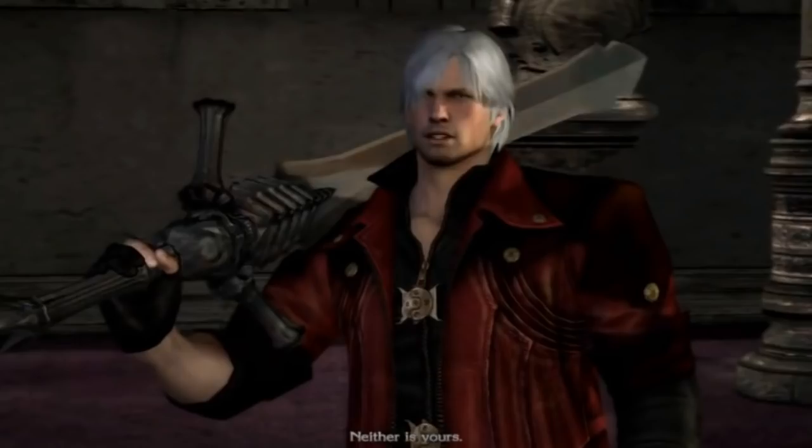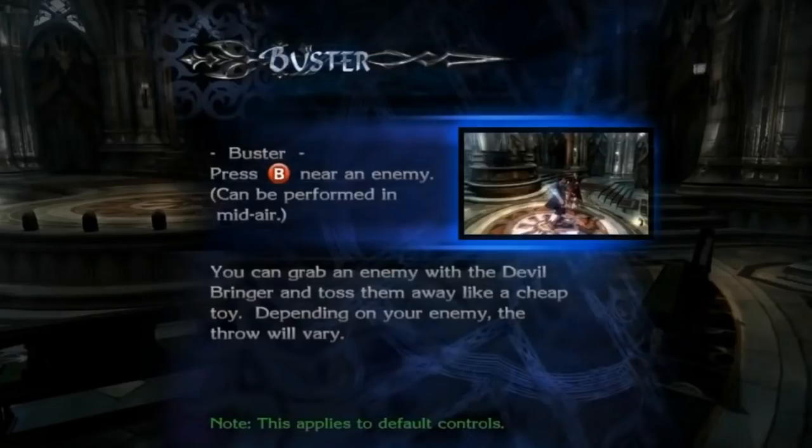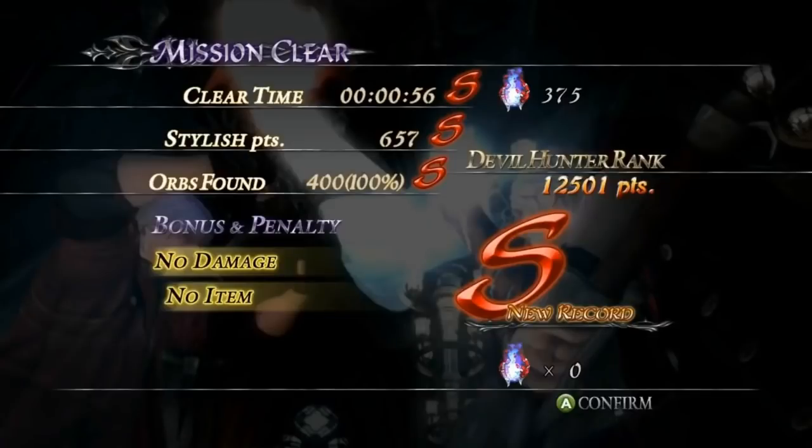Devil May Cry 4 — this is the design everyone loves. But the only reason why Dante looks this way is because there have been past changes — the red orbs have looked different, they've been customized, the cinematics, everything — proud souls, all that. Actually, I believe we didn't have proud souls; they were souls, but not called proud souls. The ranking system hasn't really changed all that much — it's been the same.